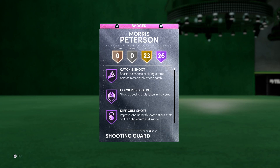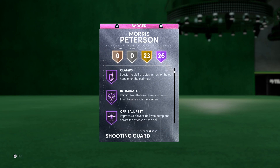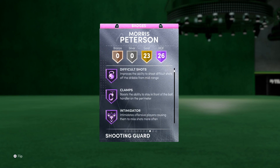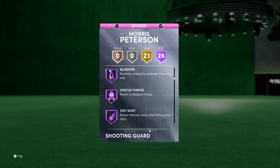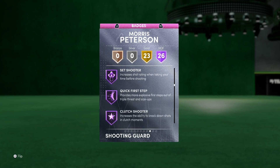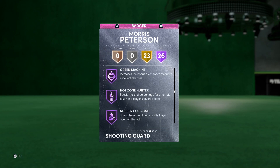At 26 Hall of Fame badges that are gonna be great. There was one thing — he has jump shot 14, which is the Isaiah Thomas jumper. Morris Peterson has that very quick jump shot timing, which is going to be interesting. He has 26 Hall of Fame badges and you'll find nearly all of them are in shooting, but there are a few defensive ones like Clamps, Intimidator, Off-Ball Pest, House Defender, and Trapper. You can see we also have Blinders, Circus Threes, Deep Threes, Downhill, and Quick First Step.